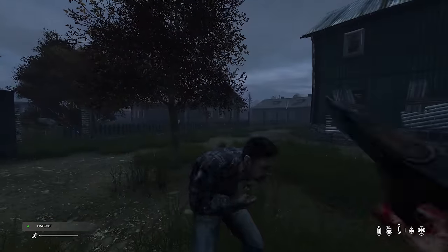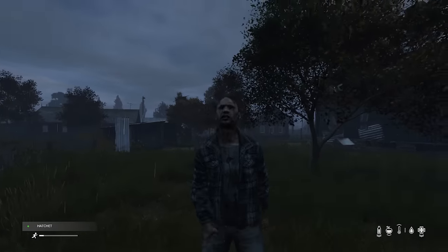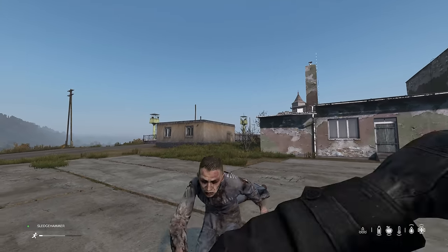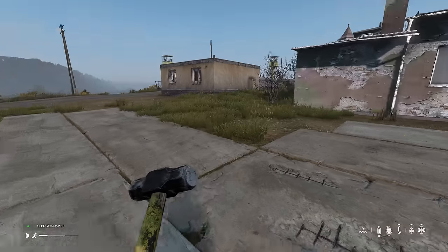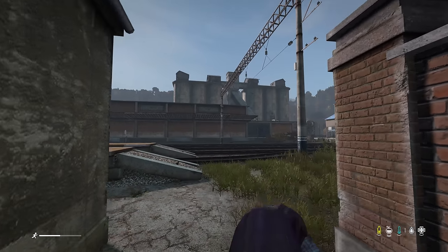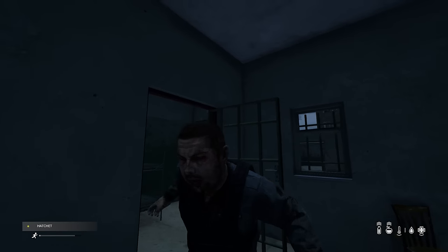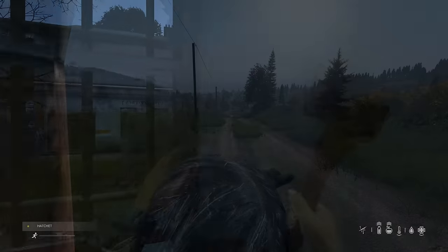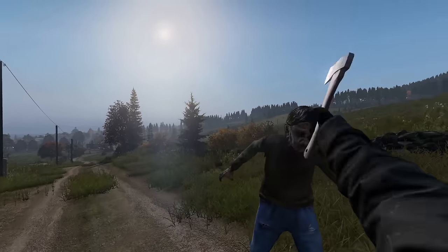I find that zombies only seem to do the double-handed attack when they're standing still, so the more you keep them moving, the less likely they are to perform it. The attack pattern I like to follow is this: let the zombie come to you, then do a heavy attack to stun. Take advantage of the stun with one light attack, always focusing on the head for maximum damage. Sometimes you might sneak in two light attacks after the stun, but avoid getting stuck in combos — when you're swinging like a madman it's a lot harder to block and back out. You're better off doing one power attack then one light attack, backing out to avoid being hit, then moving back in to get the kill.